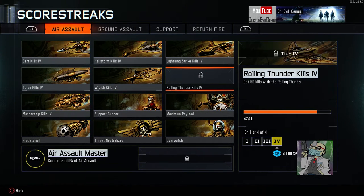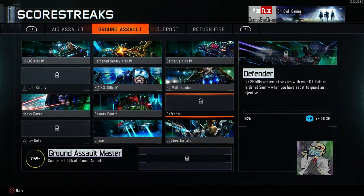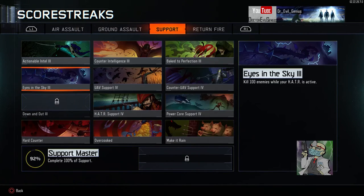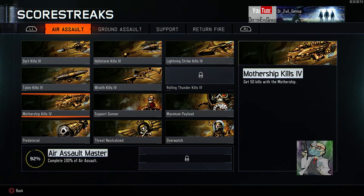Rolling Thunder — sorry to everybody in Hardcore, all my teammates I've killed, but I need to get this done and I need eight more of these. Hopefully I get this done tonight. For Hard Point, I think I may equip some sentry gun stuff when I go play objective game modes because I really think I can get Defender and Sentry Gun done, and I can earn a GI Unit. Down and Out — I just need to equip the Power Core again. I'll do that when I'm done with the Rolling Thunder.